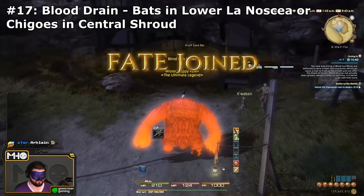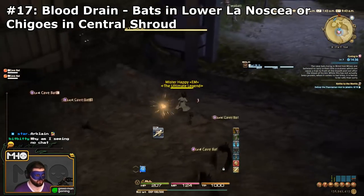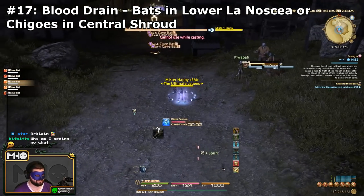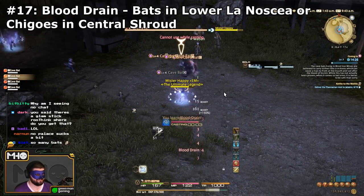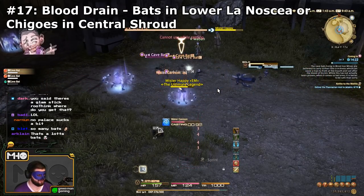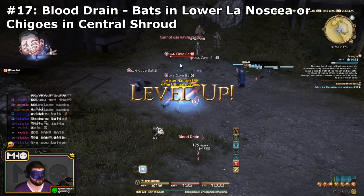The next one you're probably going to need very quickly: Blood Drain. You can learn this from Lower La Noscea or even the Central Shroud. It's a skill used by Cave Bats and the Tiny Chigoe-looking mobs in the Central Shroud. The Cave Bats right by Lower La Noscea is a good option, but if you happen to be in the Central Shroud for something else, you can grab this while you're there.